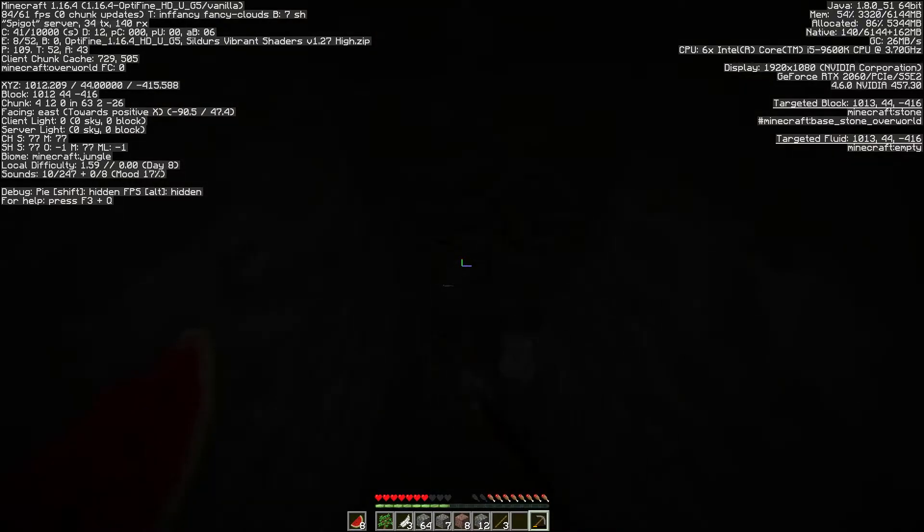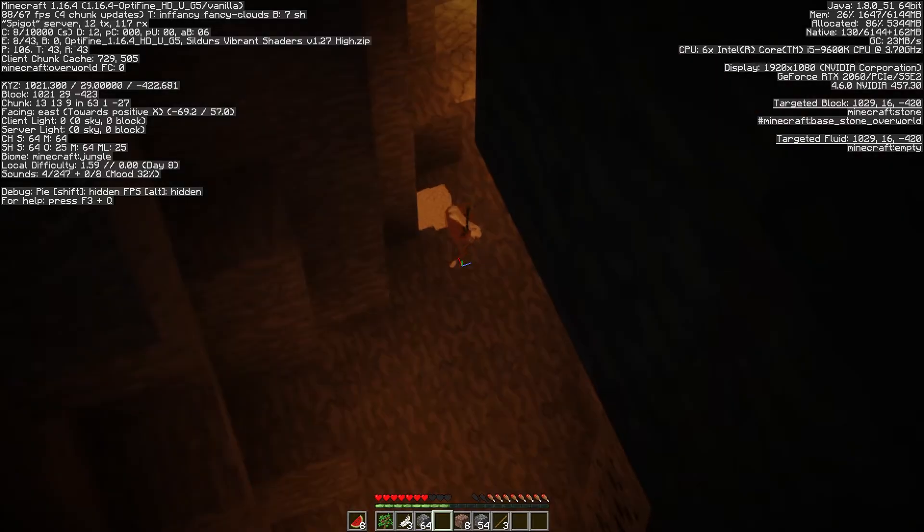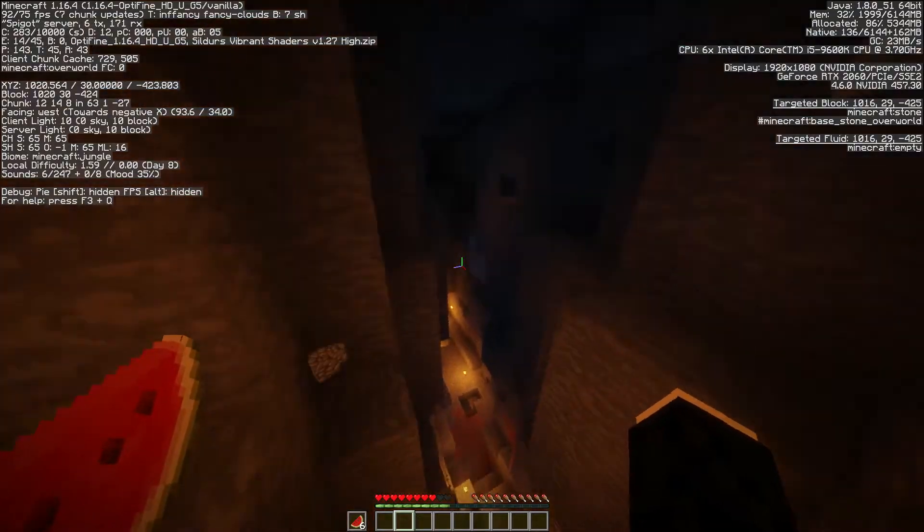So we lost the diamond pickaxe and the obsidian, but luckily I picked up the diamonds. I've got two stacks of iron and that's it. Can I see your name tag? I'm making my way up. That means we need to make a brand new diamond pickaxe and get the obsidian we need. Thanks for placing that torch, I can see now.